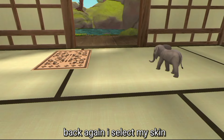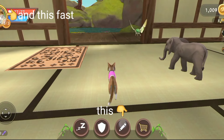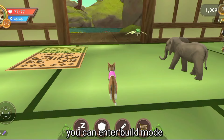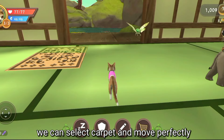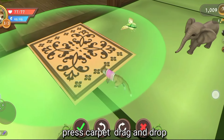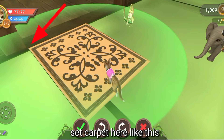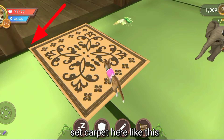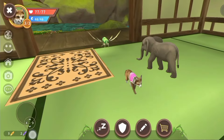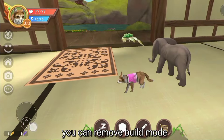I select my skin I used before. Press this and this — this is the building mode. In this mode we can select the carpet and move it. We can drag and move the carpet like this. Set the carpet into this place. Okay, now we are done. Press the cross icon on this side — you can come out from build mode.